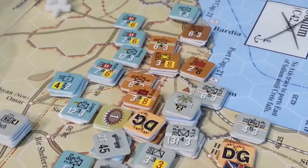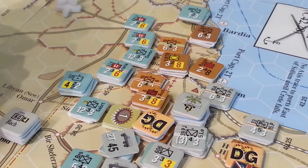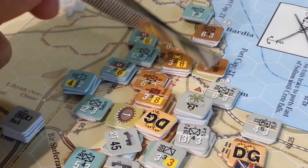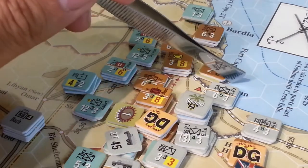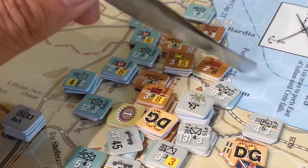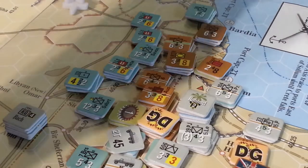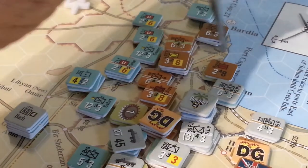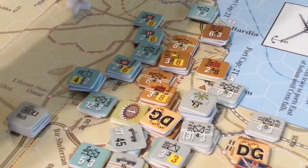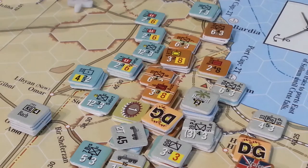So here's the dilemma, and the reason we're doing the video primarily. We've got to decide — I'm thinking we've got to do a breakout roll — because the port is in a zone of control here. There's no trace and it's a two-T port. You can trace supply using two-T ports in DAK2. So we're going to have to do a breakout, which is going to be potentially really brutal.